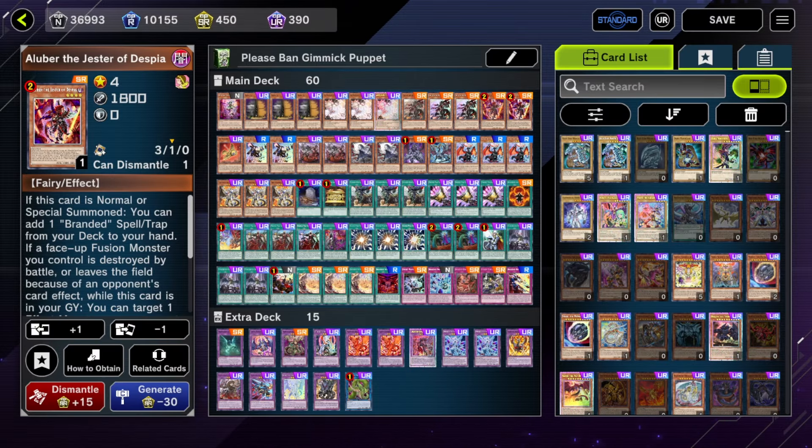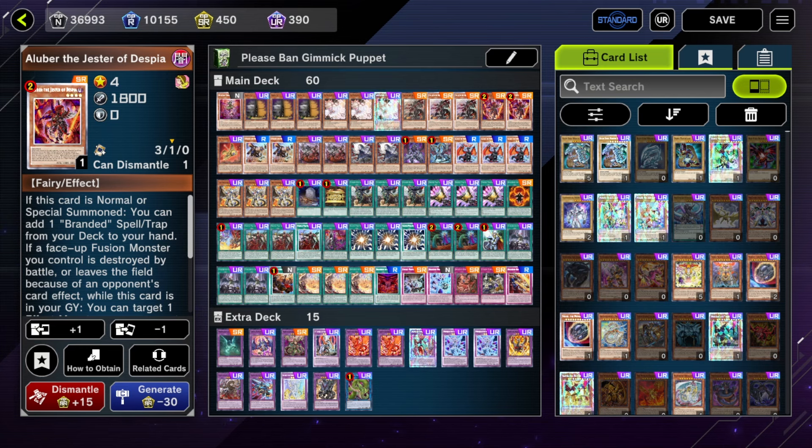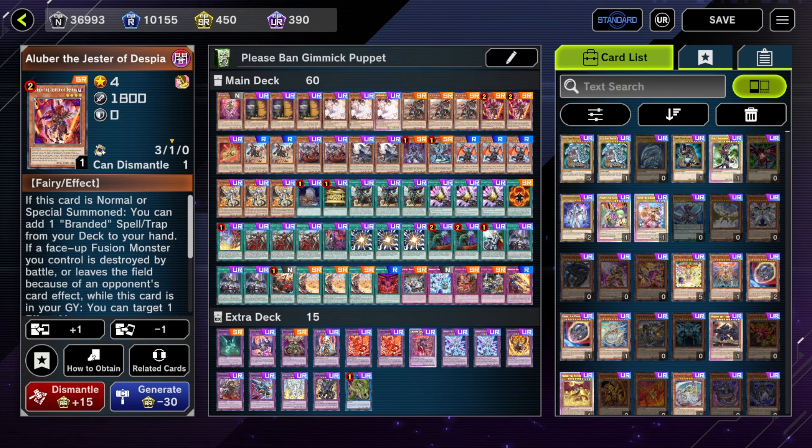This is the Branded list I've been working with recently. It's 60 cards and I'm sure if you look at it very closely there are some odd ratios going on here. I'll try to explain as much of them as I can, but the reason I'm on 60 is because I have to run going-second cards in this format.